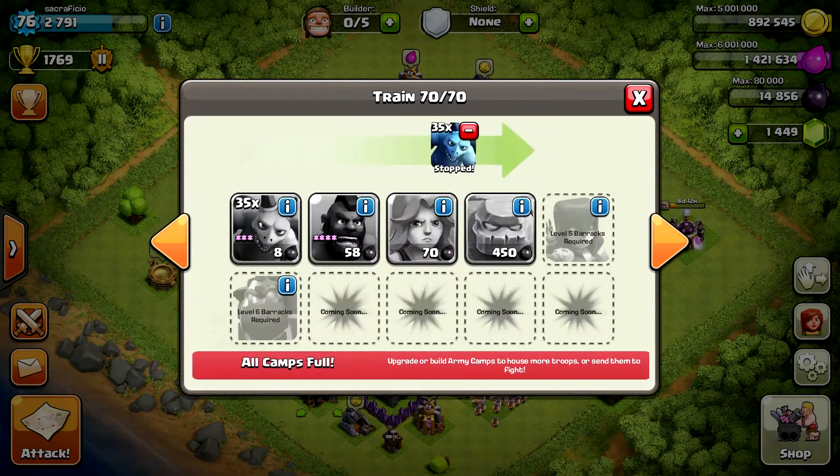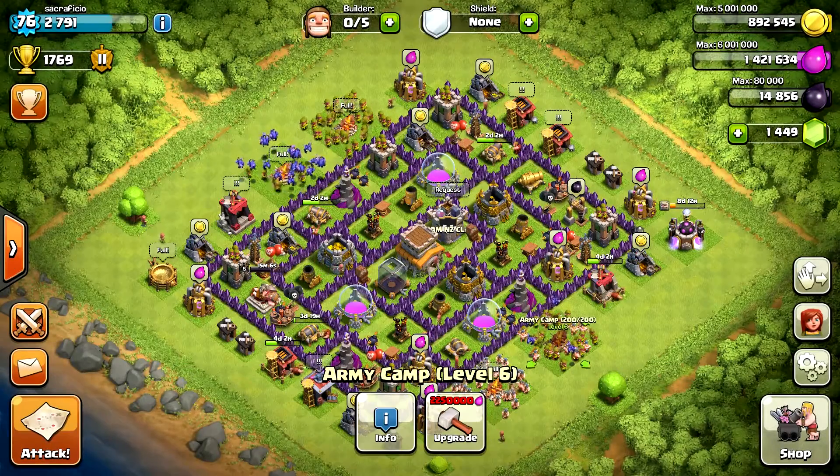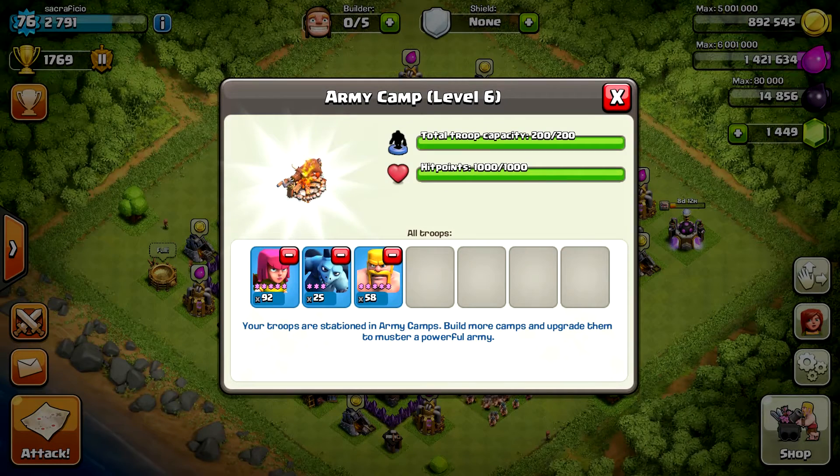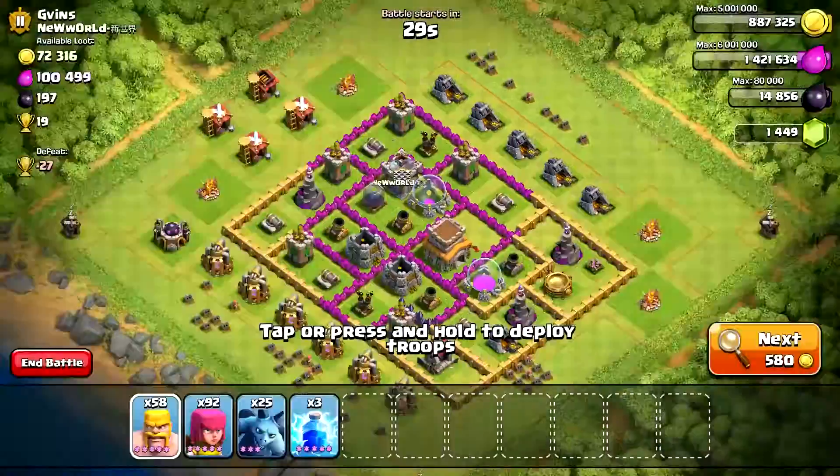As you can see, I'm maxing out my building queues with Barbarians, Archers, and Minions. My composition at the moment looks around like this if I just keep them maxed out and fully queued — about 25 minions and the rest divided between Barbarians and Archers. The strategy is very simple.